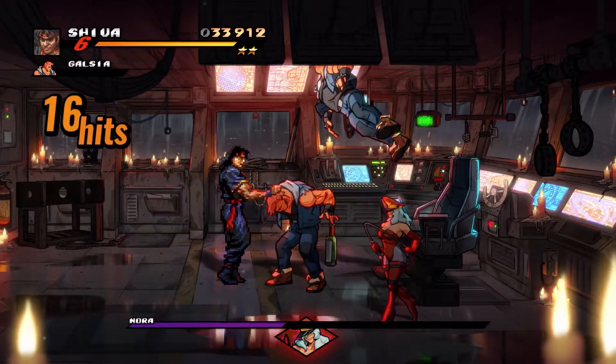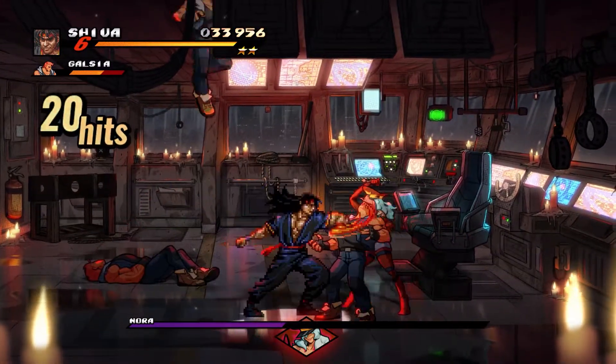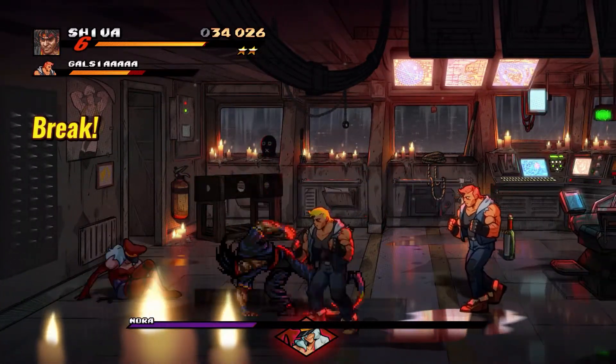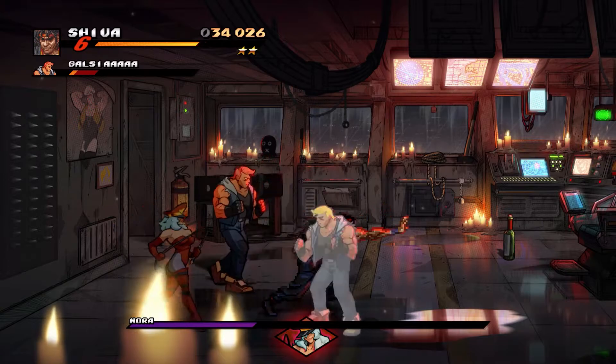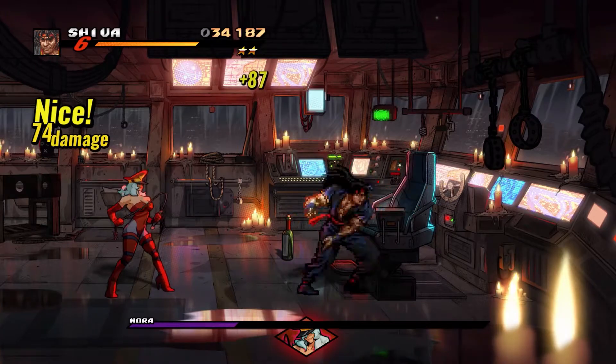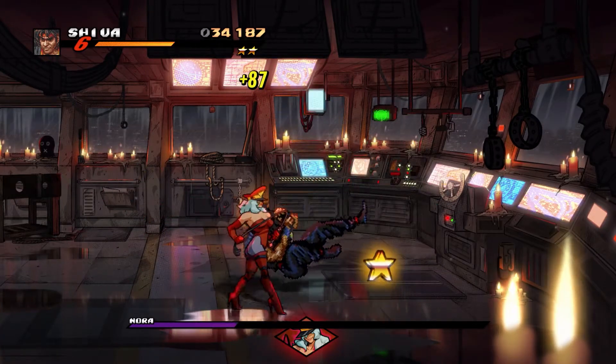As an extra bonus, if you want to deliver a lot of damage to Nora, you want to knock her into the spike wall that's towards the left. Anything that bounces someone off the wall does more damage than a regular combo on its own, so try to lure her over to the spike wall for more damage.